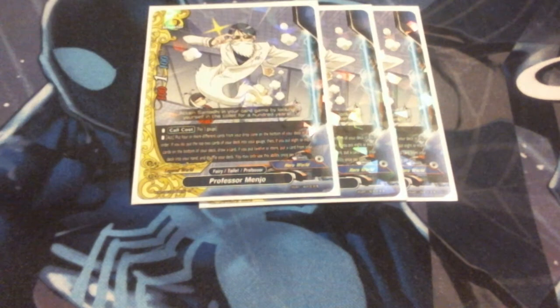Next up, we're running three copies of Professor Menjo — he's one of the brand new cards that came out last set. His call cost is pay a gauge. He's 1-0-0, crit of one, 1-0-0, size zero. I have to put four different cards from my drop zone to the bottom of my deck in any order — if I do, gauge two. Then if I put eight or more to the bottom, draw a card. Twelve or more different cards to the bottom, and I can grab any card from my deck I want, put it in my hand, and shuffle my deck. It allows gauge, allows draw, and allows me to get anything I need to help win the game. I really, really like him.